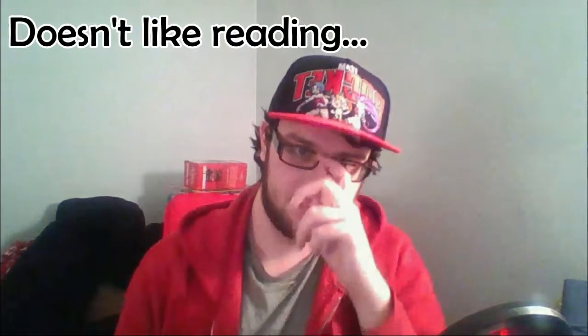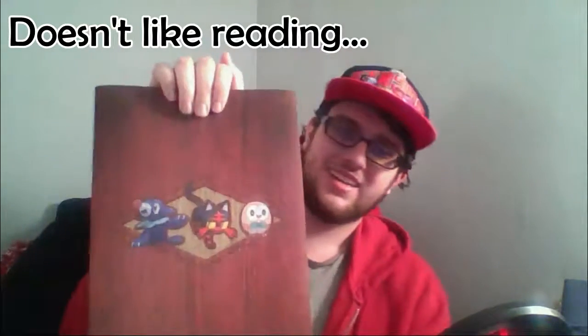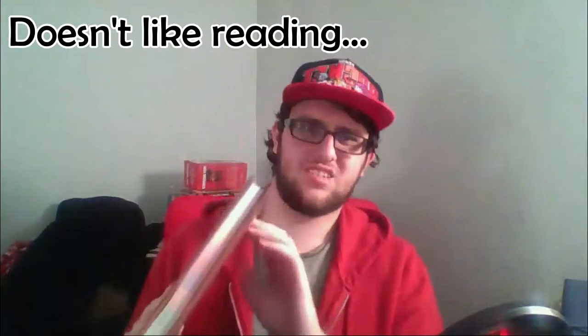There's one more thing before I end the video: the strategy guide. It's got the same artwork — same starters, same Pokemon. It's kind of a hardcover, $130 worth. You can also get the Sun and Moon Pokedex book, just like they have for Black and White and Sinnoh, coming early 2017. It shows you all the Pokemon, where to find them, TMs, berries, Z-crystals, et cetera.